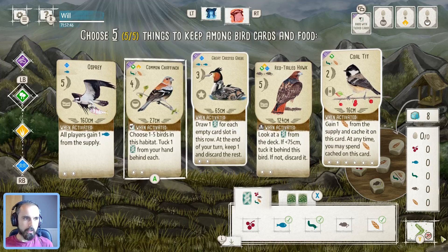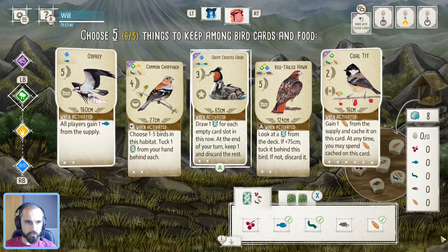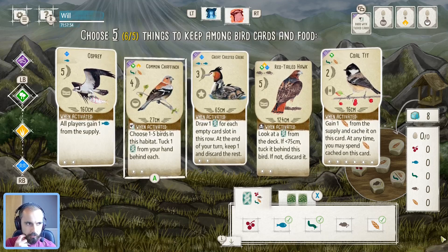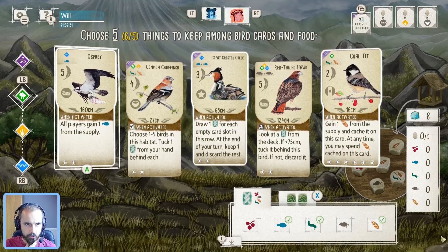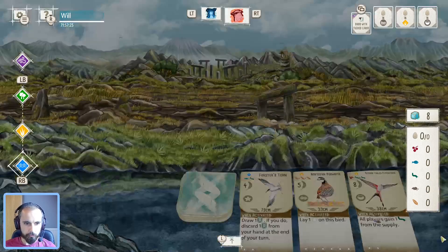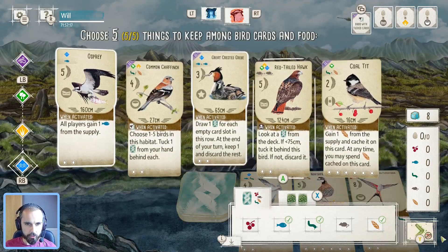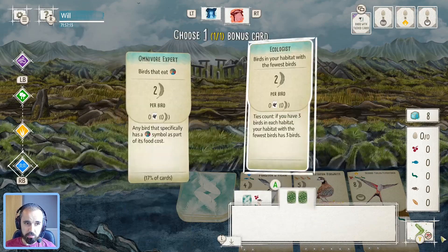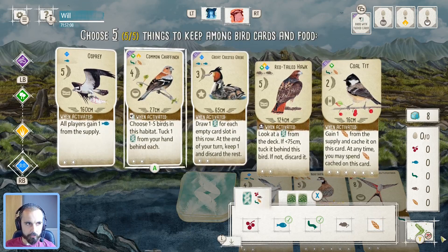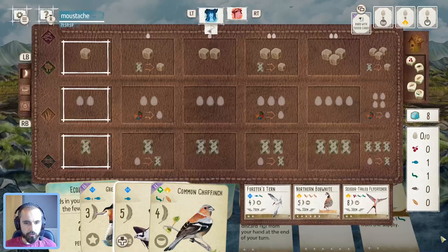I'm still definitely tempted by this Osprey as well, just as a way of getting the fish for this Grebe. And any extra cards get tucked under the Chaffinch. So I could see myself playing the Osprey, taking cards twice, and that gives me the two fish. I immediately play the Grebe - of course, I'm giving fish to my opponent as well, which is not ideal. But this could help: get things going and maybe leave the Colt and just keep the Chaffinch. I think we might go for that.